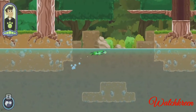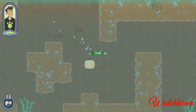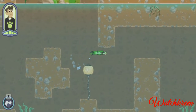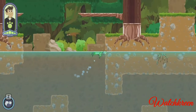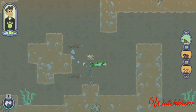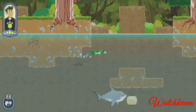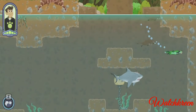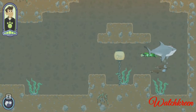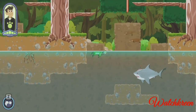I freed a kinkajou — there are two more cages to find! I freed a baby squirrel monkey — only one more left! I freed a baby emperor tamarin — we did it! We freed three creatures from Zack!